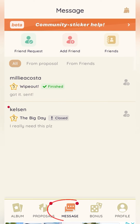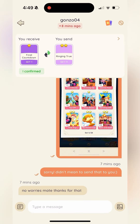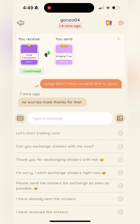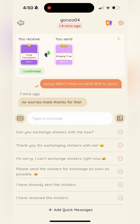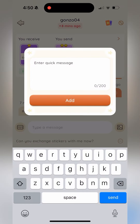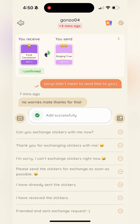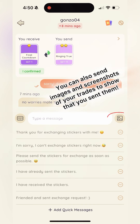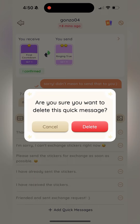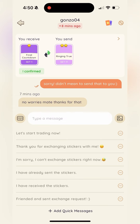Let's talk about messaging in the app. On the left-hand side there's an icon that looks like a sheet of paper — if you click that, it's quick messaging with pre-filled messages. Just tap one and it pre-fills, no typing needed, and send. The best part is you can create your own quick message. I frequently say 'friended and sent exchange request' since I tend to initiate a lot of trades, so I added that. Now instead of typing it to everybody, I just tap the icon and scroll down. You can also delete quick messages you'll never use by hitting the minus sign and delete.